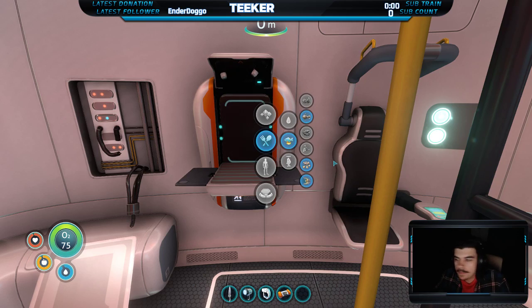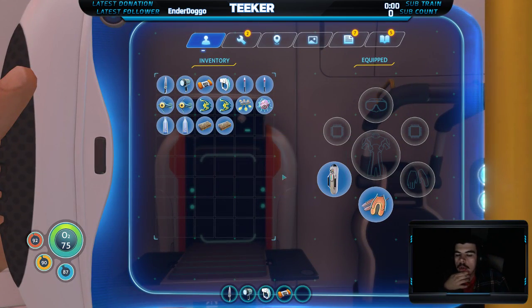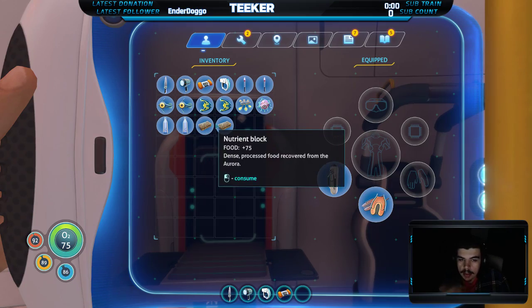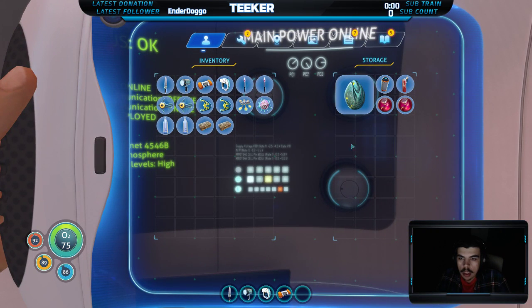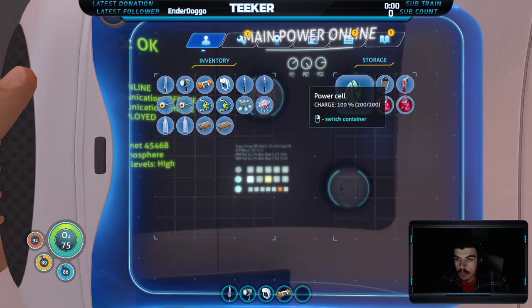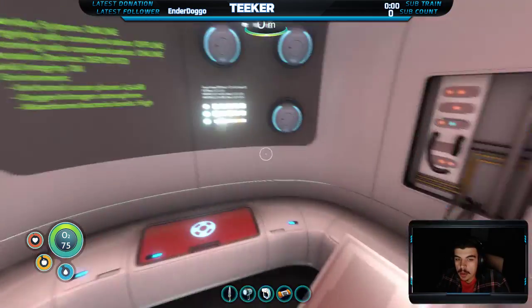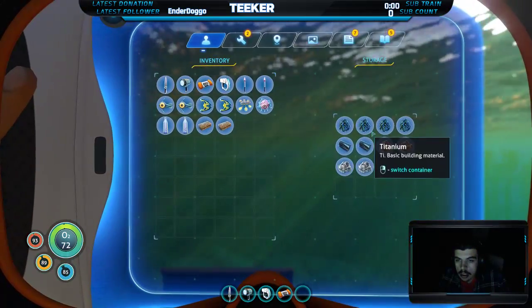I wanted to make... not food. Food will be fine for a while, I didn't even know I had these supplies. Can I fit anything else in this locker? It looks like I can fit a lot of stuff. Maybe I should just put all my zeros in here. I like them.